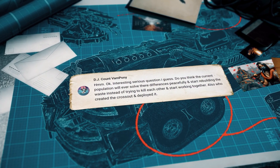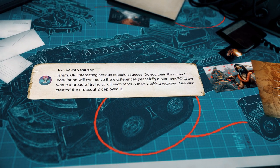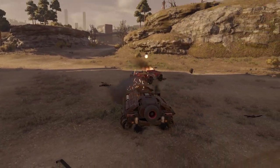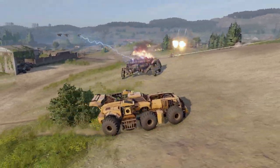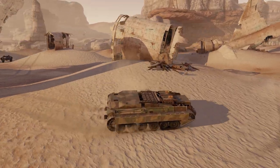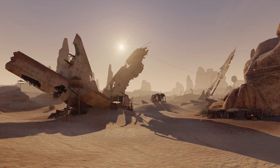Then there's this message sent by DJCountVampony: do you think the current population will ever solve their differences peacefully and start rebuilding the Wastes instead of trying to kill each other? Also, who created the Crossout and deployed it? Most survivors aren't really interested in looking for a peaceful resolution — compassion's risky, and trying to negotiate instead of going in with all guns blazing is widely regarded as a sign of weakness. Given that the land can barely feed the population, there's no shortage of people who rob and kill others to ensure their own survival. As for who created the Crossout — this is still a mystery. Some say Riley might know something about it; others say the Mortuary was a big part of it. Who knows?